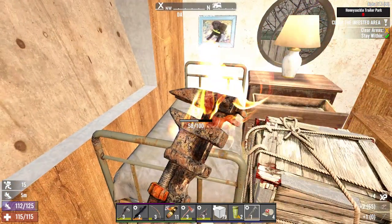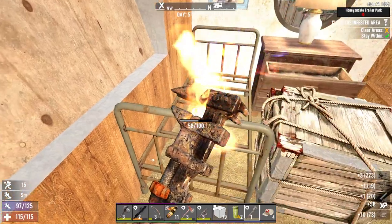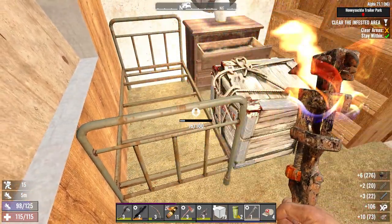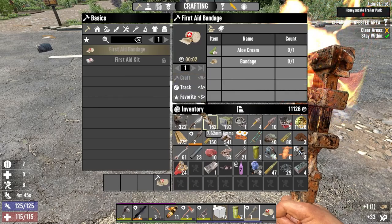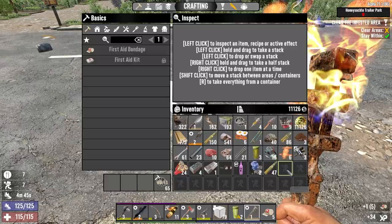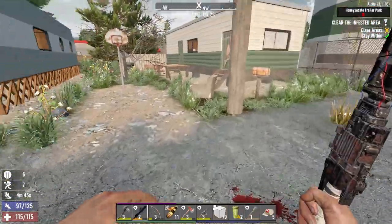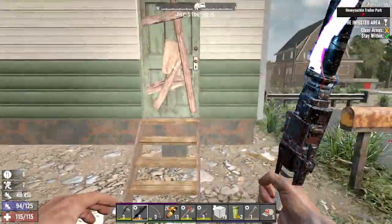I was gonna say I bet Trader Hugh's gonna have one because the traders tend to have the exact same restock every time. Make that first aid bandage. I don't care about buckshot - scrap that for lead actually, that makes a ton of sense since we're going in that direction with the turrets and stuff.